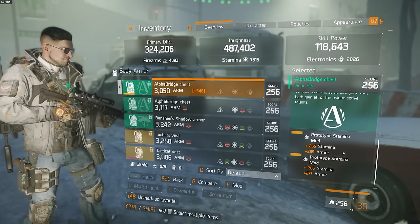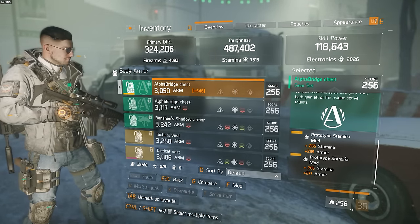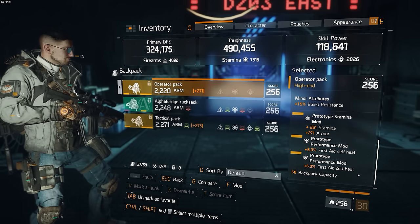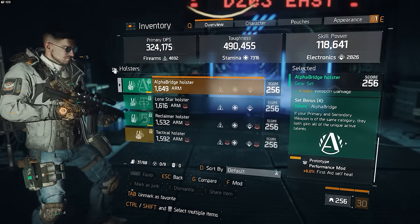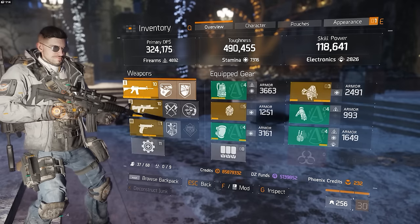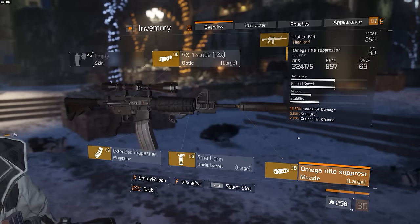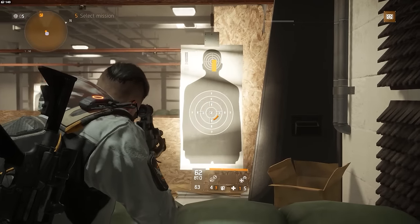The mods are all stamina mods to boost my toughness even more, with all armor rolled as the major stat. The performance mods are all plus 6% first aid self-heal — yes, very selfish, but it is a solo player build after all. As for the weapons, I'm using two assault rifles with my primary being a Police M4 and my secondary, well, you probably guessed it — it is the FAMAS.